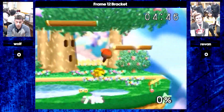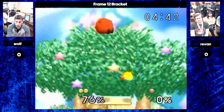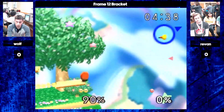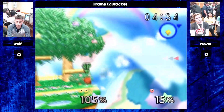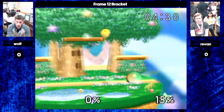Wolf, not so interested in that, and he finds the edge guard. Do these players have a history? Have they ever played before? I really don't know. Revan hasn't traveled a whole lot recently. Wolf is sort of an up-and-coming player — started maybe around 2017, 2018.